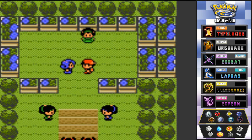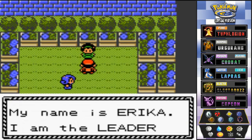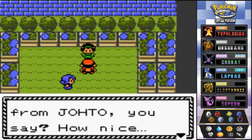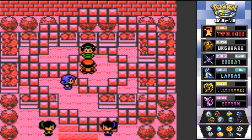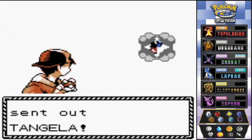Hello Erica, it's been a while! She says: 'Hello, lovely weather isn't it? I'm afraid I may doze off. My name is Erica, I am the leader of the Celadon Gym. All the way from Johto? How nice! I didn't realize you wished to challenge me — very well, but I shall not lose.' Bring it on! She comes out with her Tangela first.